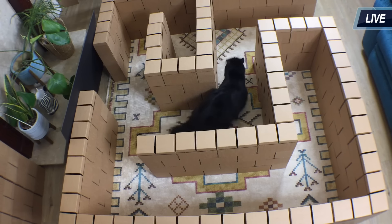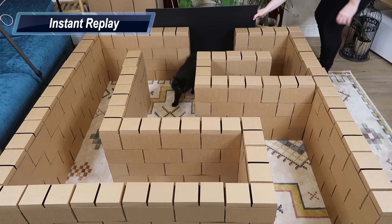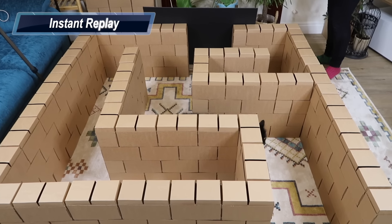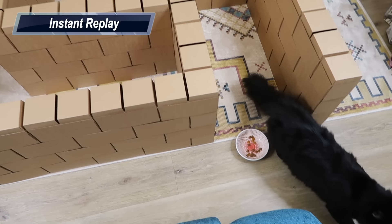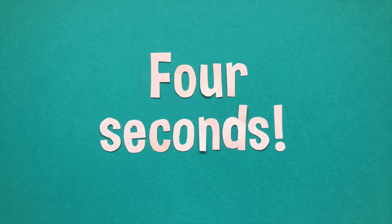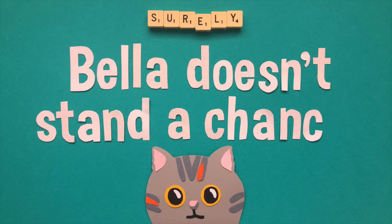Contestant one enters fast and immediately makes a break for victory. He's only gone and made it — there's no hesitation at all, just a beeline for glory. That really is a magnificent performance and a breathtaking time of merely four seconds. Four seconds. And he was so in the zone that he didn't even notice the treats. Surely Bella doesn't stand a chance.